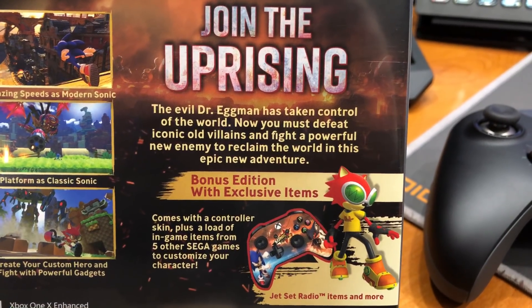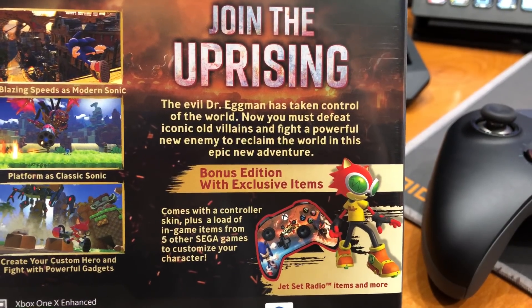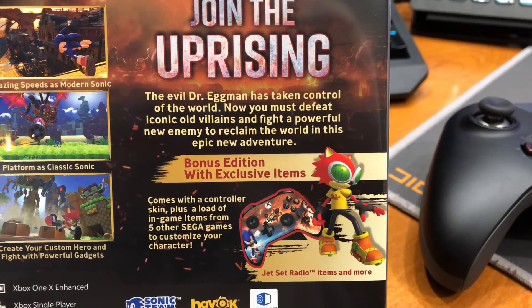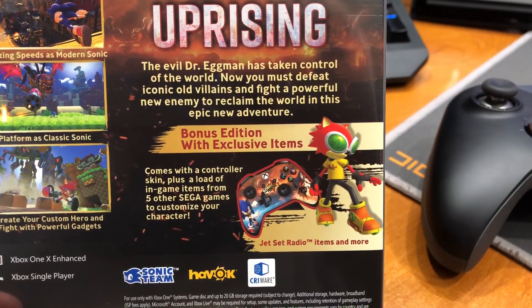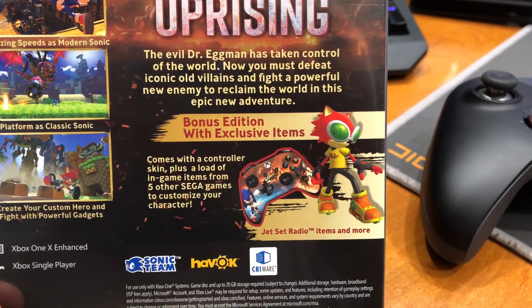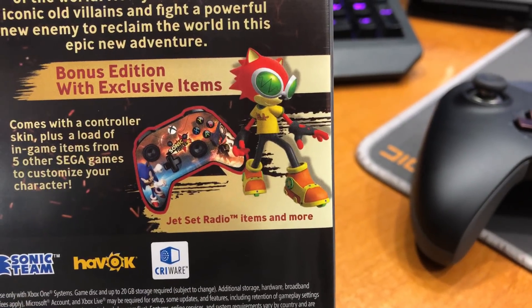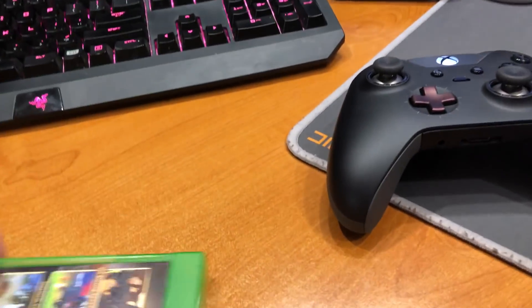Join the uprising — the evil Dr. Eggman has taken control of the world. Now you must defeat iconic old villains and fight a powerful new enemy to reclaim the world in this epic new adventure. This is the bonus edition with exclusive items — comes with a controller skin plus a load of in-game items from five other Sega games to customize your character, including Jet Set Radio items and more.